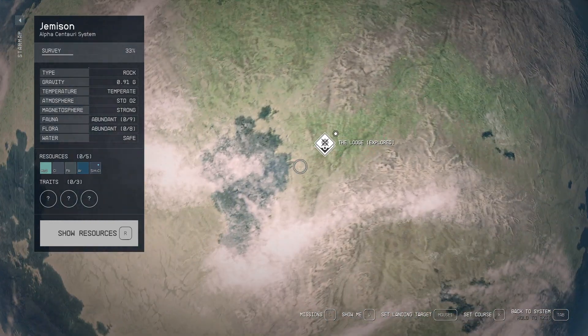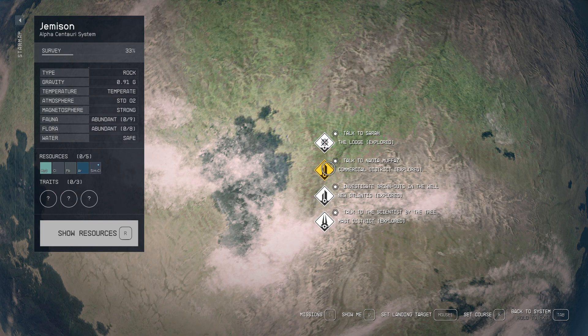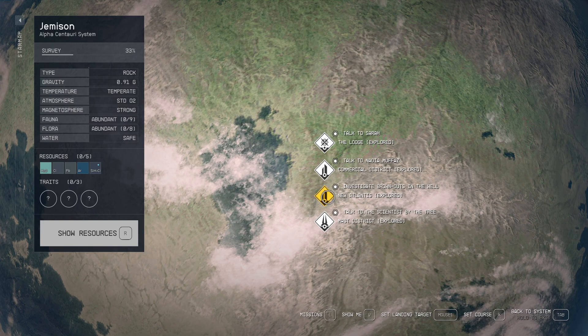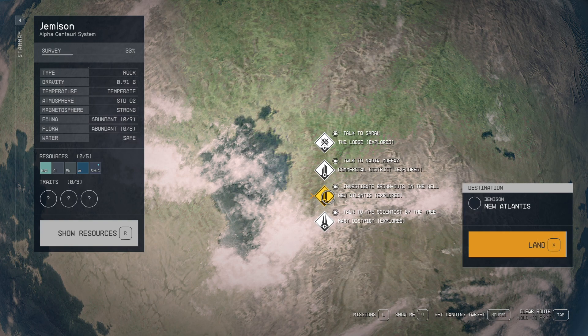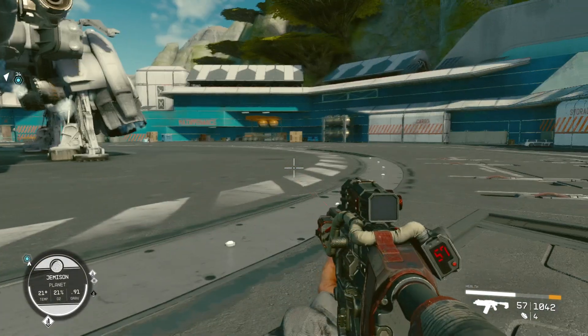If you didn't come here yet, I'll show you from the start. Let's land — it's in the commercial district that you'll find it, it's with the vendor. Later in the game you can farm it, but this is the easiest way at the start, because you want to make a base and keep a constant flow of materials.